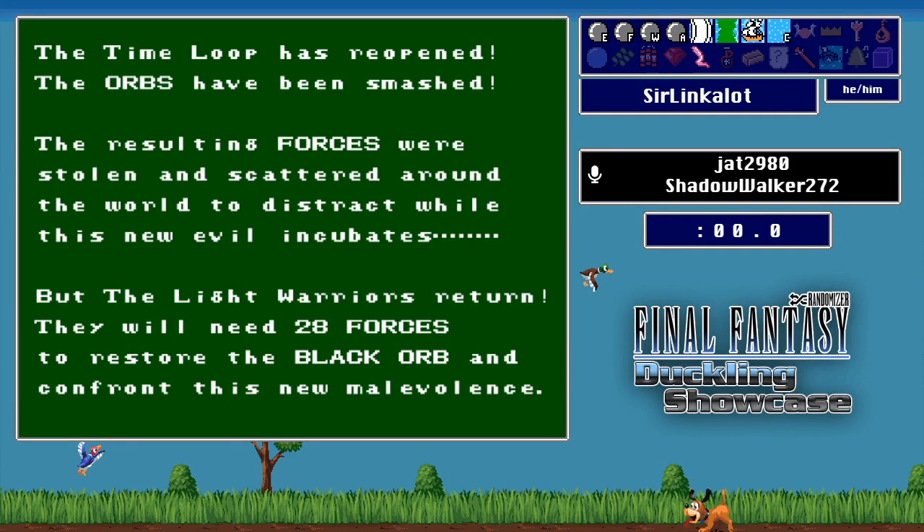Good evening, Final Fantasy Randomizer fans. Welcome to week six of the Duckling Bootcamp. My name's Jat, and I'm joined in the booth by Shadowwalker. We're here to help everyone out there get an introduction to different parts of FFR, and if you've never played before, get a great introduction to how to get started. Shadowwalker227 is coming in as a guest co-host — a fantastic player who's been around for a long time, competing in brackets of multiple spring tournaments, and he's here to share his wisdom.